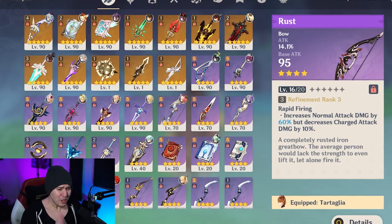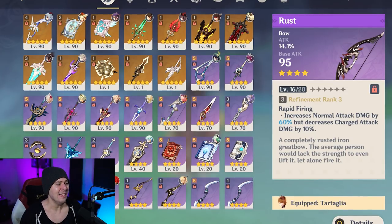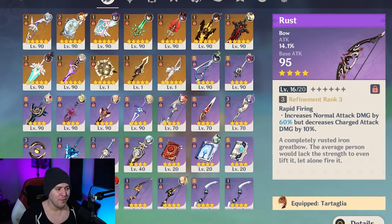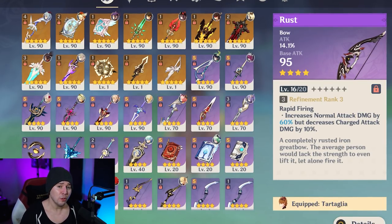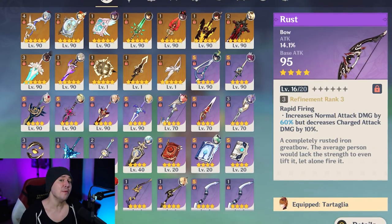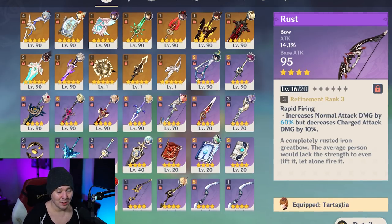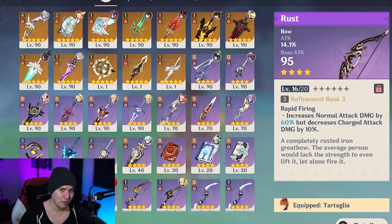There's also the Rust, which is incredibly powerful with up to 80% normal attack damage increase — a massive bonus. Both the Hamayumi and the Rust can go toe-to-toe with high refinement five-star weapons, even beating them in some circumstances. So keep your eye on your Rusts or Hamayumis if you have enough prototypes to craft them.